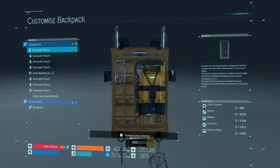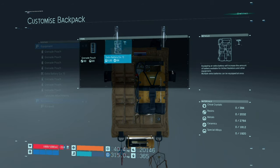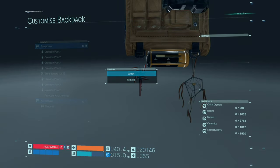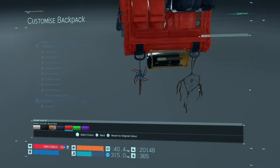Right now I've got a load of grenade pouches and an extra battery. This is the only things I can add right now, but as you progress through the game a lot more things will be added to the backpack. You can also change the colour scheme, which I'm going to do right now because I didn't know you could do this.